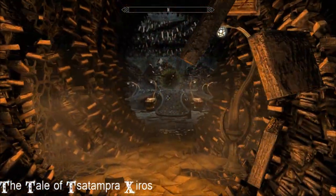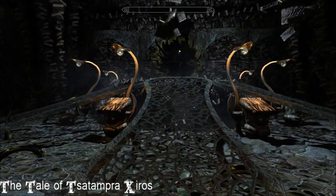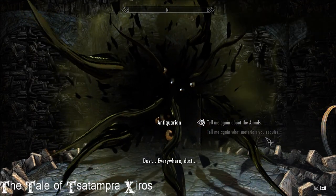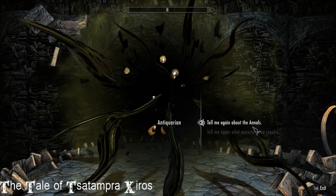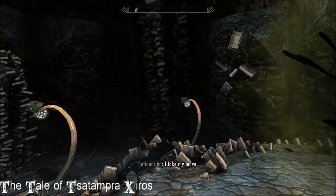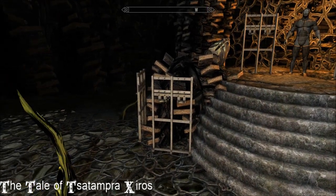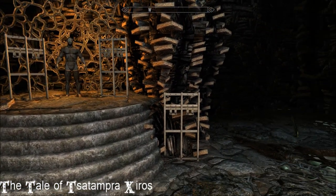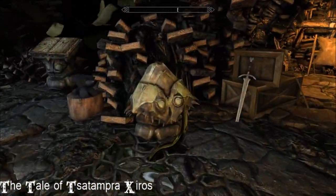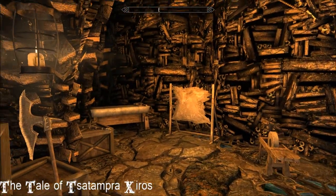Down here you'll meet the antiquarian, and if you've got the requisite amount of rolls of paper and ruined books on you and you speak to this guy, then he will tell you all about the annals and about the materials. He will upgrade certain things for you. Down here apart from him there are more weapon racks and mannequins, and here's your smithy.